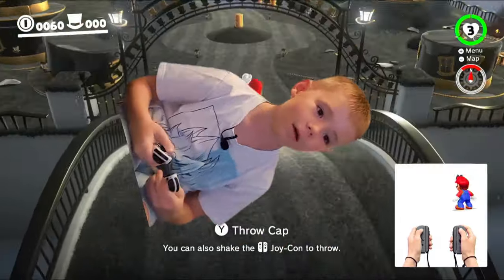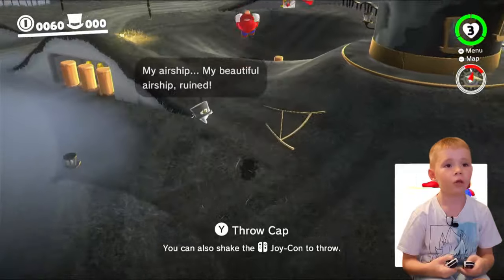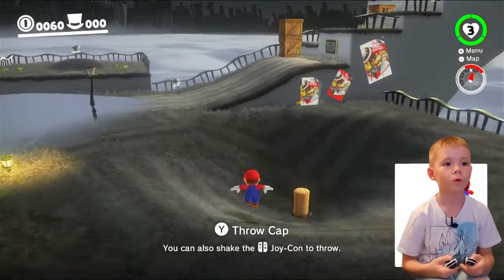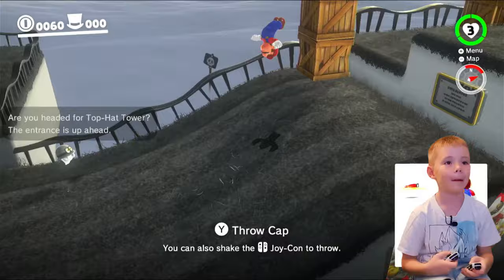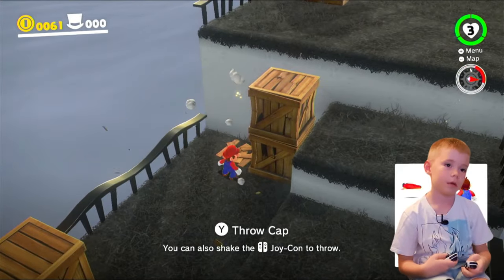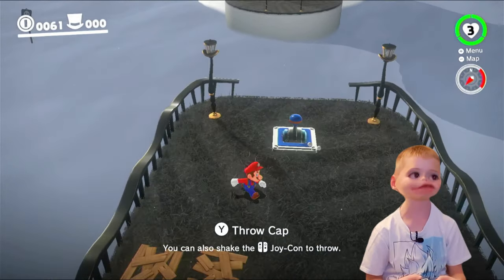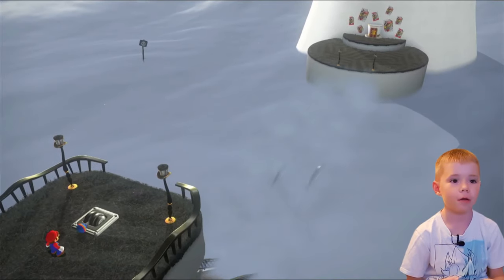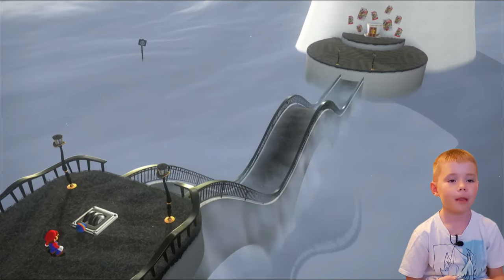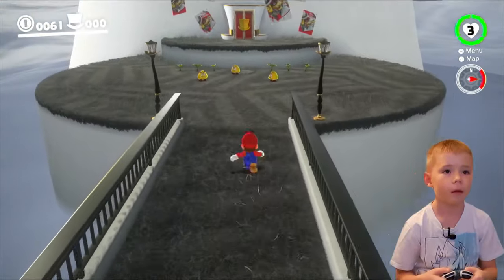That's the first time I actually fell on that part. We fell, we lost everything. So yeah, you can do this, and then when you see this lever, you don't pull it with your character — throw Cappy onto it and then that will happen, and then you just run across it.